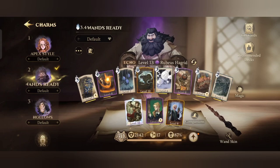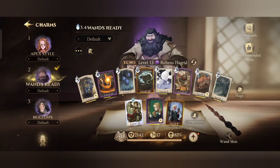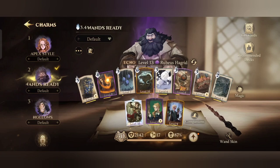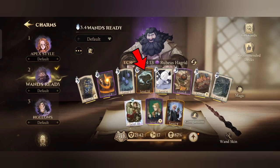Hey guys, welcome back to my channel. Today I have this Opalite deck build guide, along with that I am using Incendio combination. For the Opalite, I am picking Hagrid Echo which buffs my Opalite as it is my high cost summon in this deck.